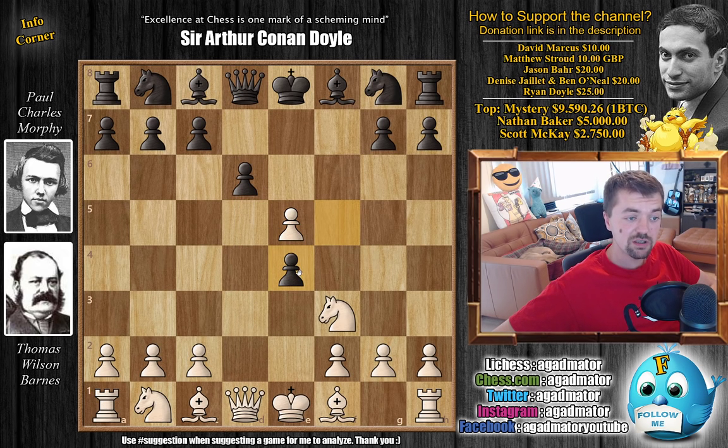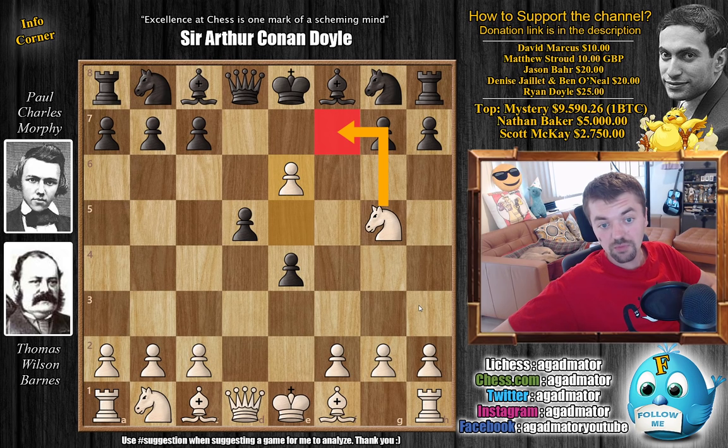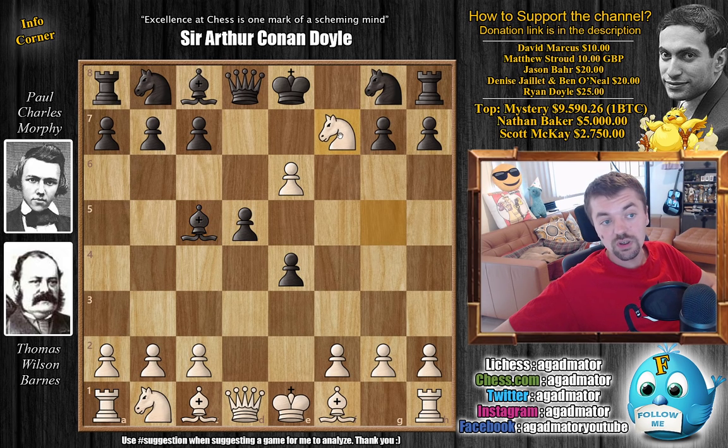So we have f-captures on e4, which forces Barnes to move the knight with knight to g5. And now d5 by Morphy, and with this move Morphy really improved his central control. However, he allows e6 from Barnes, and already Barnes is preparing to reach the position from the thumbnail. Morphy continues with bishop to c5 — he doesn't care about knight to f7 — and Barnes goes for it, and we have already reached the position from the thumbnail.